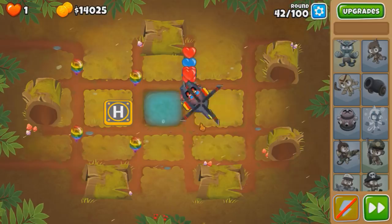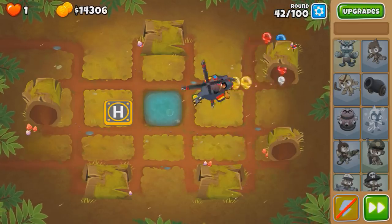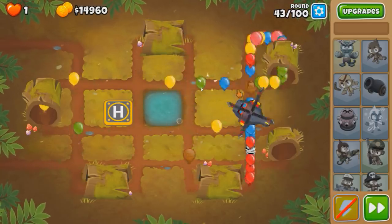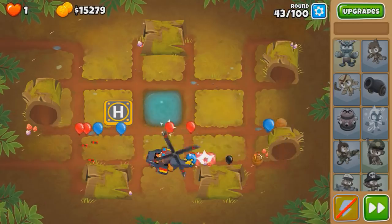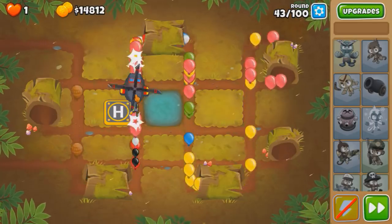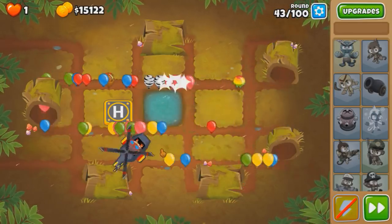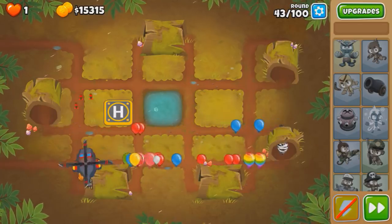So I guess we can't go for Pursuit until we get the Apache. Don't create a regrow farm here — that's all I ask. Should be fine though; we don't have any other bloons blocking the way. So round 43 and then it's gonna be easy sailing for the next 20 rounds. And then comes Apache Prime, in which case things get even easier. Gotta have the darts shooting them so that they pop quicker; use the Razor Rotors to the advantage.